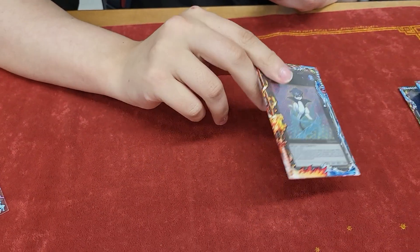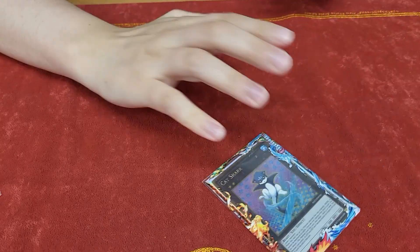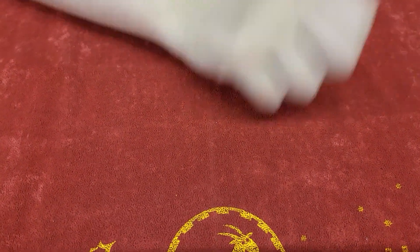It'll come to mind while I'm doing the deck profile — what Cat Shark is supposed to be replaced with. Don't play that card. Oh — Gin Buster! The Gin Buster. Monster negate.